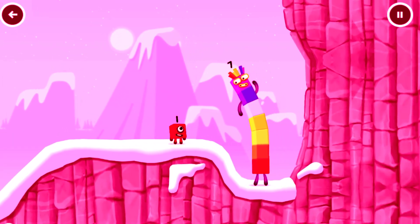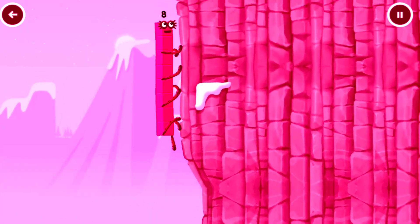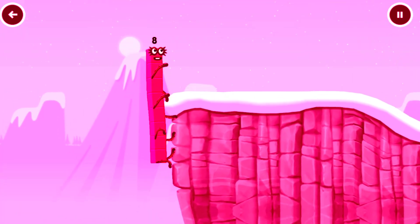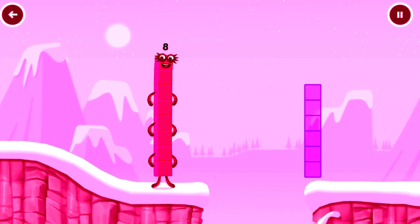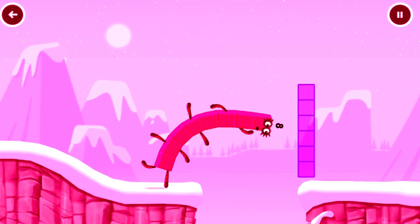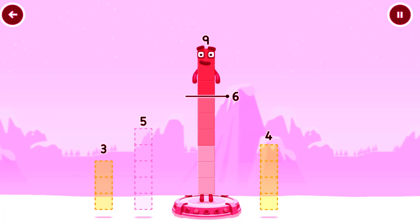How is one going to get up there? I am 7. I am 8. I am 8 — Octoblock coming through! I am 8. Tap to solve the puzzle to help get across the gap. Take number blocks away from 9 to leave 6.